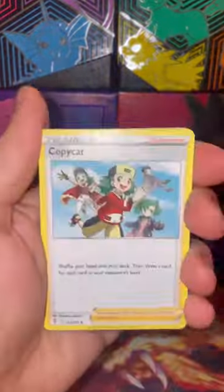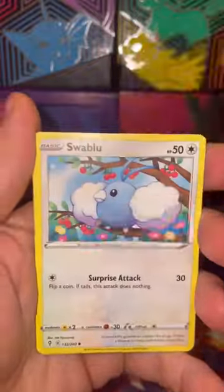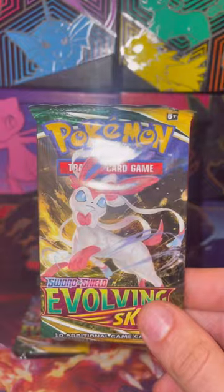Alright, on to the Evolving Skies. We've got the Umbreon artwork up first — love to pull that Umbreon ult art. Let's see how we do on our first pack of Evolving Skies. Non-holo Flapple.